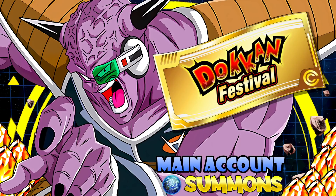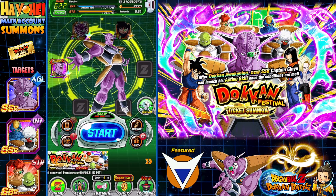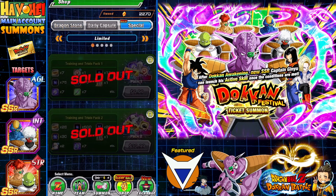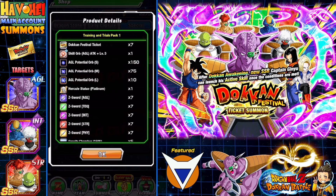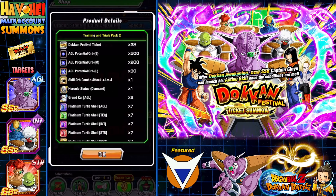We're gonna be focusing on the Dokkan Festival exclusive tickets, hopefully not have to go into Dragonstones, but we'll see. So let's dive into the banner itself. We're focusing on the tickets here — pretty good tickets. There's no guaranteed features or anything like that. If I dive into what the tickets actually do — this is ticket pack one, you're able to get one of these for $6.99 and you get seven tickets and all these other items. On top of that you can buy ticket pack two and get 28 tickets and a bunch of other items as well. You can do that twice.